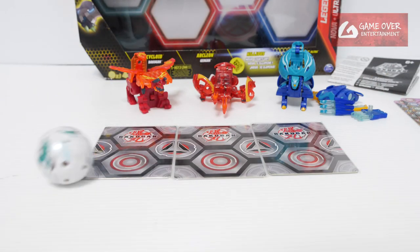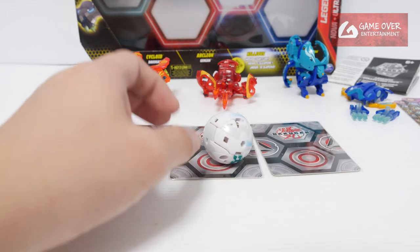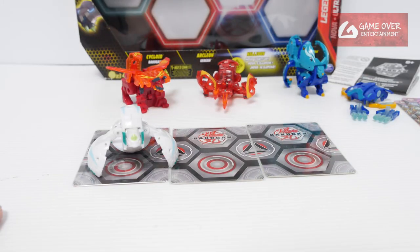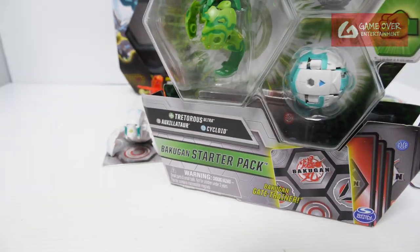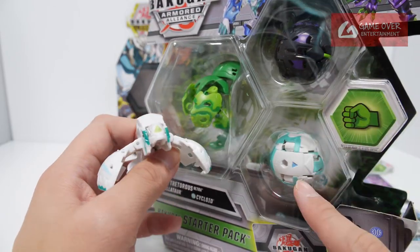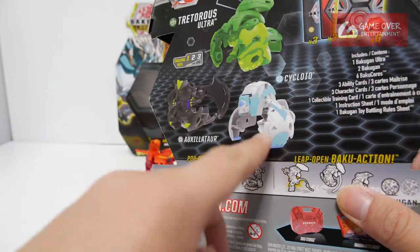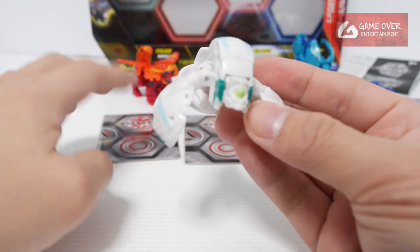The springs are pretty strong for this one. It seems stuck — the springs are really quite strong. This is Haos Cycloid; originally it was in Armored Alliance, but surprisingly it came in the same pack as the Darkus Auxilator from the other Legends Collection Pack. Looking at the render, the original colors were all light blue; now it's become a yellow-greenish color scheme with this part replaced by silver. Not sure which I prefer — you can leave your comments.